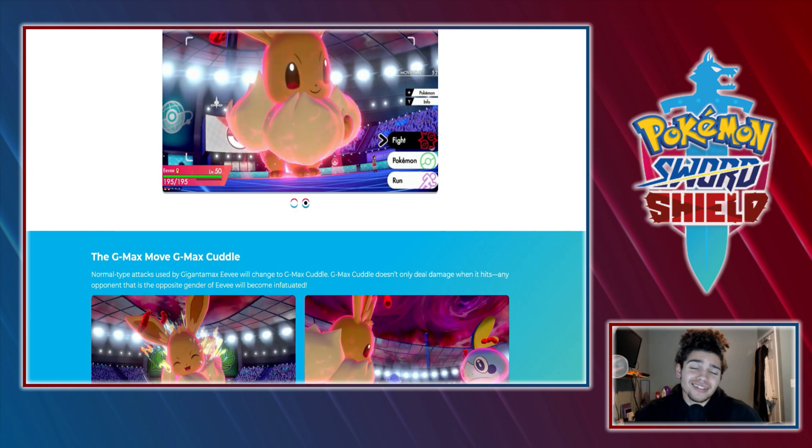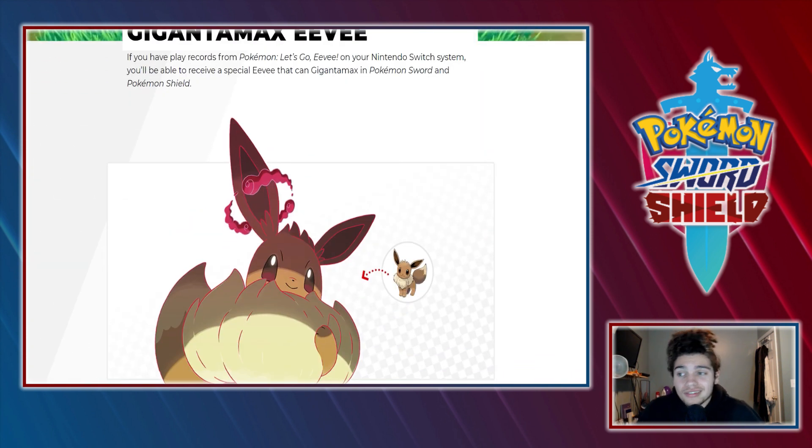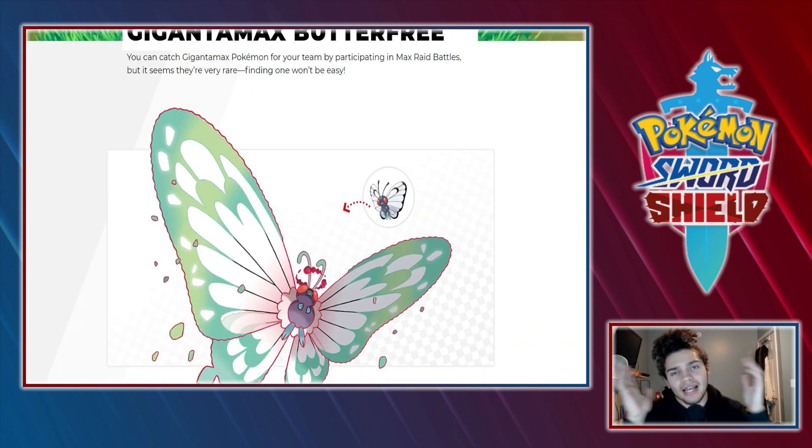Eevee is always going to be decent, it's just Eevee — it's a Normal type, it's bland. Now we got out of left field, out of nowhere — that's how you know Game Freak is in love with Gen 1 — because we got Gigantamax Butterfree right here. I really like the design.